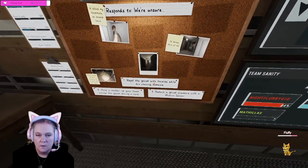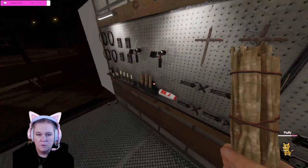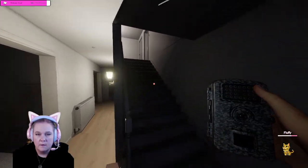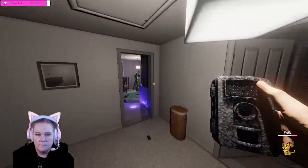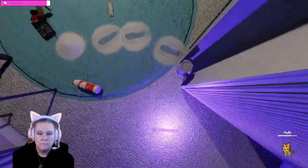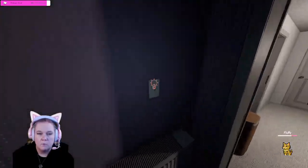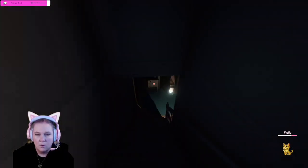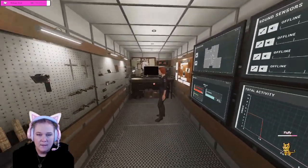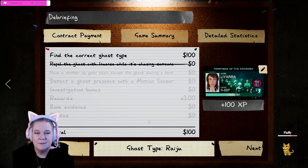Let me see what the objectives are. We need to repel it while it's chasing someone, escape a ghost hunt, and motion sensor — motion sensor will be good. We'll bring in the other salt also. I was going to say you better not have stepped in that while I was gone — that would've been super annoying. Well then, you must be a Raichu. I did not see any ultraviolet, which by process of elimination I think would make it a Raichu. I hope it was a Raichu — let's see. It was. Nice.